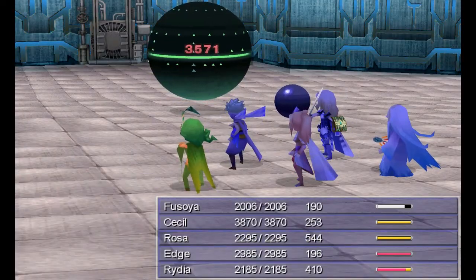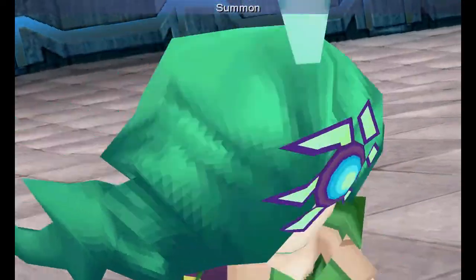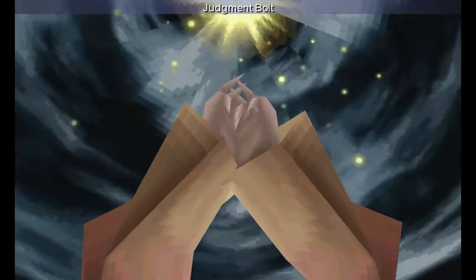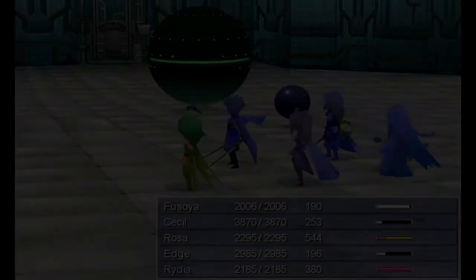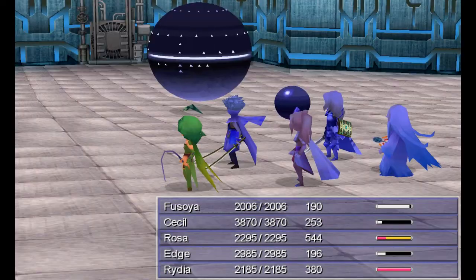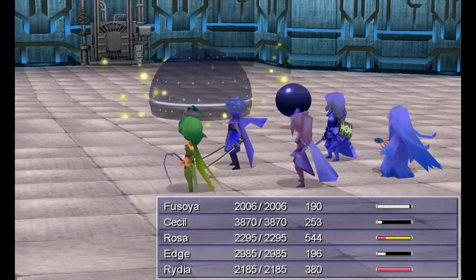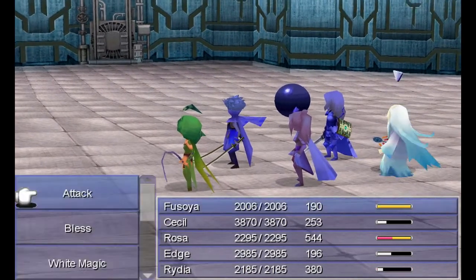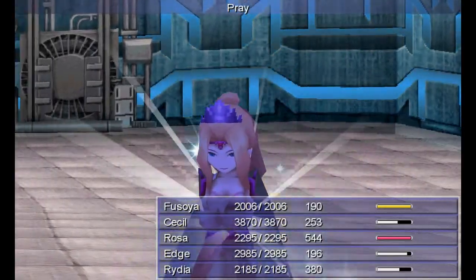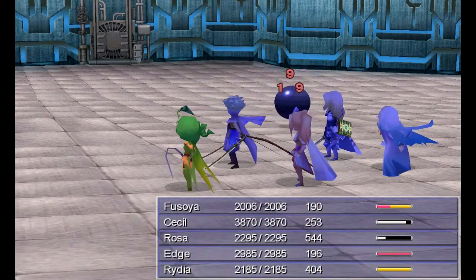That's it. Now the fight's easy. The attack node is what does the damage. Just to reiterate: if you destroy both nodes, the CPU begins insta-killing people, then revives both nodes. Instead, do it this way — especially for the DS or Steam version. Kill off the attack node and proceed with Ruma until you win. Once the defense node is alone, there's nothing left for it to do except heal itself. So it's dead.